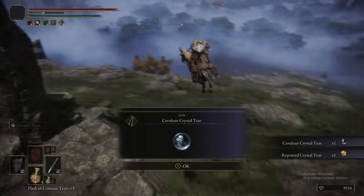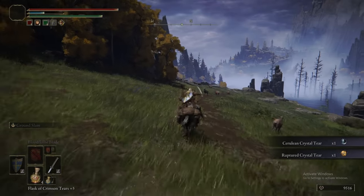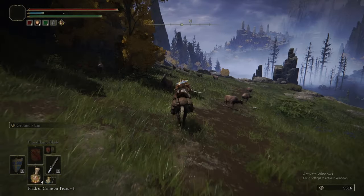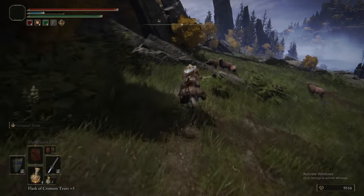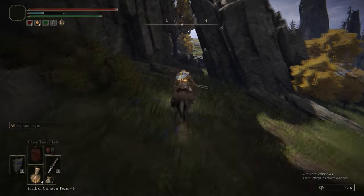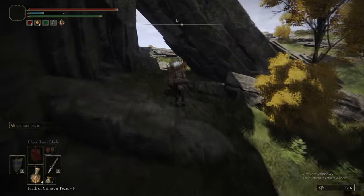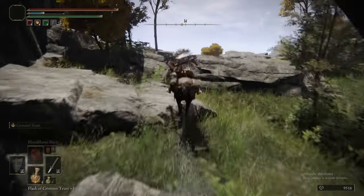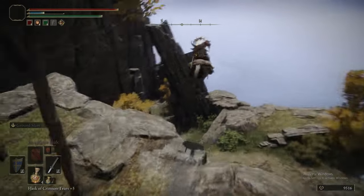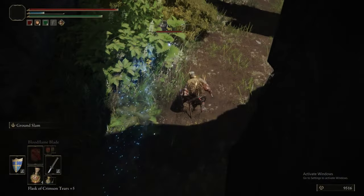Now that the Avatar's dead, we get the crystal tear rewards. We got the cerulean bubble tear and the ruptured crystal tear. The ruptured crystal tear makes you explode. You can actually get two of those, and if you stack both of them and also stack some holy damage buffs like the Sacred Scorpion Charm, you can make it hit insanely hard.